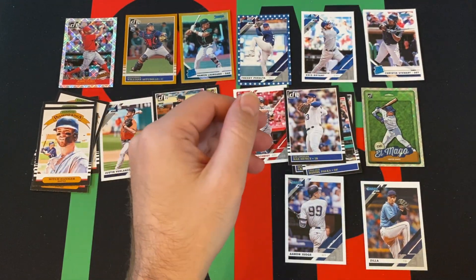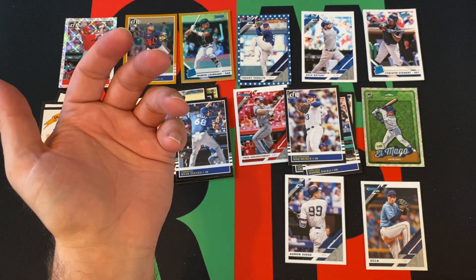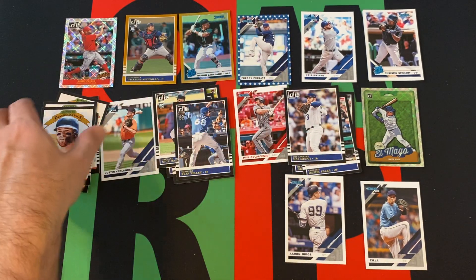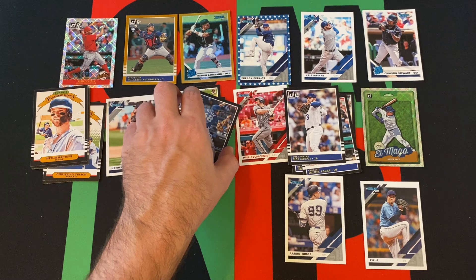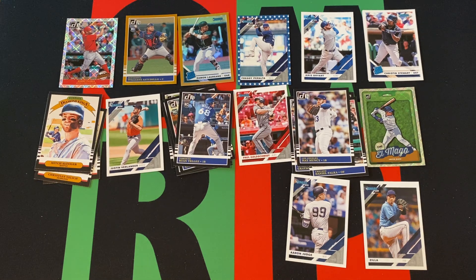I'm sure some of the ones I passed through were image variations or something like that, but generally speaking they're not that big — they don't add that much value. They're short printed, but not super short printed or anything like that; they're pretty common. They don't add too much value, and they're tough to notice, I guess. It's not tough to find them — you can easily find them. It's just a matter of knowing what they were. Still shut out from the big rookies we were looking for, but we did get a handful of rookies, other stars, parallels and stuff.